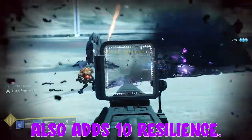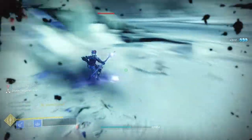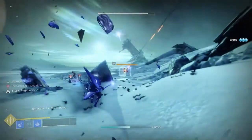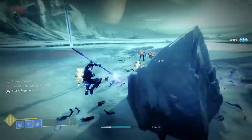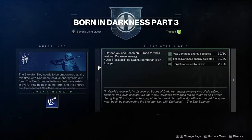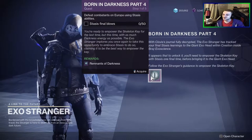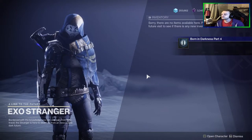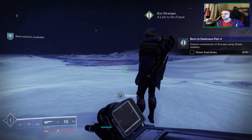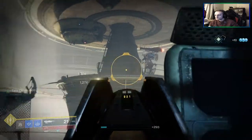Now that we've covered what the aspects and fragments are and what they do, it's time to explain how to unlock all these abilities for any of your characters. You'll be doing the exact same set of quests for all your characters — the Born in Darkness quest line — which will also unlock all the grenade abilities. In total there are five steps, each generally consisting of completing specific things with stasis abilities and then visiting a Crux of Darkness to finish that step.